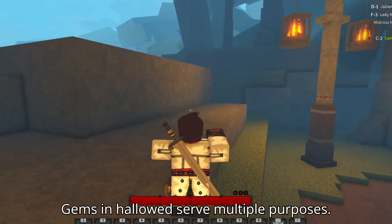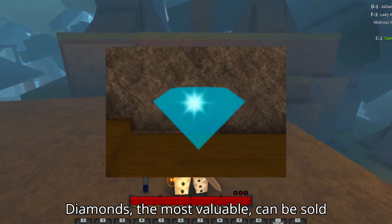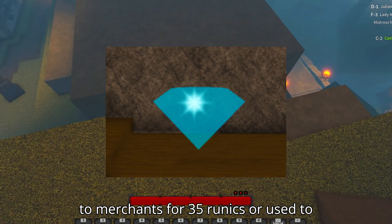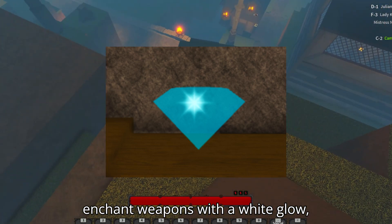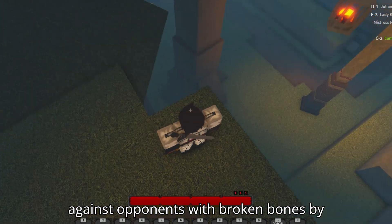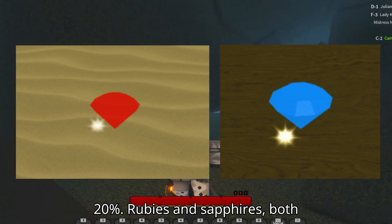Gems in Hollowed serve multiple purposes. Diamonds, the most valuable, can be sold to merchants for 35 runics or used to enchant weapons with a white glow, stunning enemies and increasing damage against opponents with broken bones by 20%.